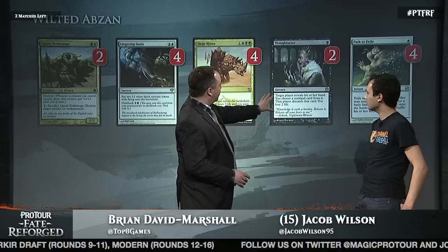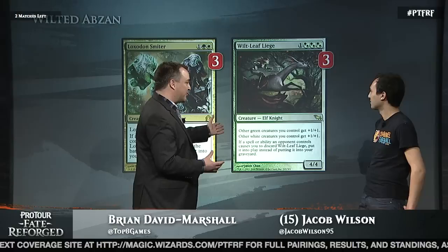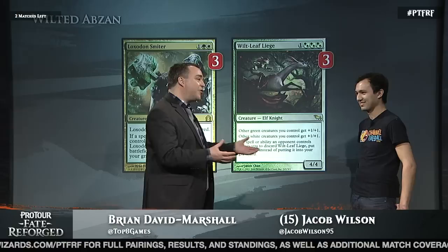So it's green-white, but you're splashing black for the Siege Rhino, splashing black for the Thoughtseize, and we saw the Lingering Souls right here with the flashback cost. If this was last year, we'd turn the page and get to Birthing Pod, but instead we have Loxodon Smiter and Wilt-Leaf Liege. Tell me about what's going on here.